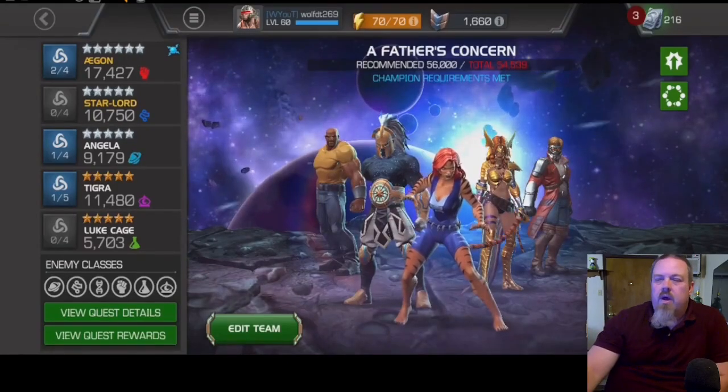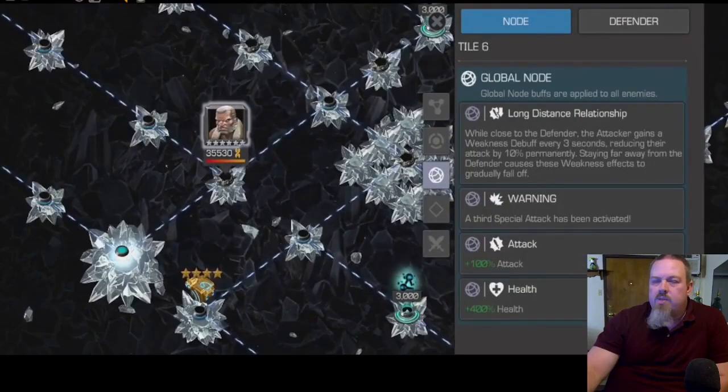The reason for that is because of the path node here — Long Distance Relationship. While you are close to the defender, every three seconds you spend next to them you're going to pick up a Weakness charge. Once you get away from them, those Weakness charges will start to drop off over time. You just have to spend as much time away from them as possible, and be careful not to get cornered.